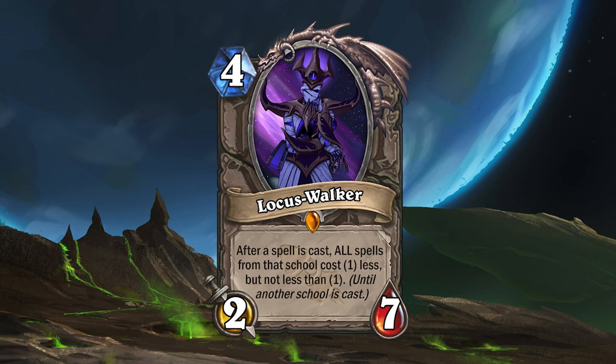Locust Walker is a 4 mana 2-7 neutral legendary minion. Locust Walker has an aura effect that supports school specific spells. After a spell is cast while Locust Walker is on the battlefield, it will cause both players' spells from that school to cost 1 less. The effect will stack, so as either player continues to cast spells from that school, they will get cheaper and cheaper, but cannot cost less than 1 mana this way. The effect will be cancelled once a spell is cast from another school or if Locust Walker dies.